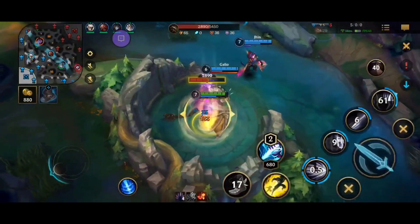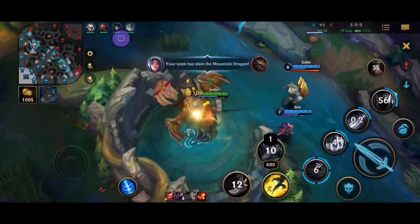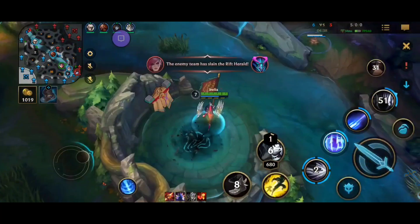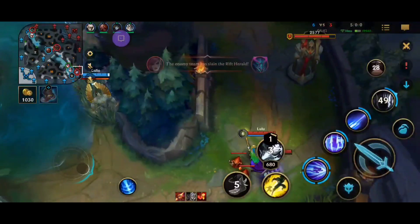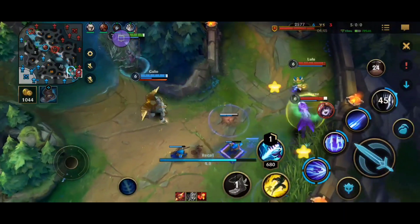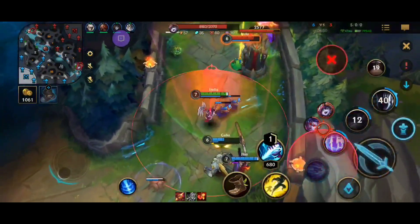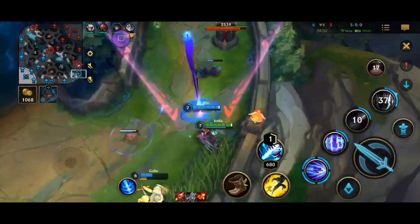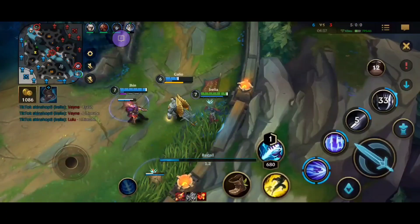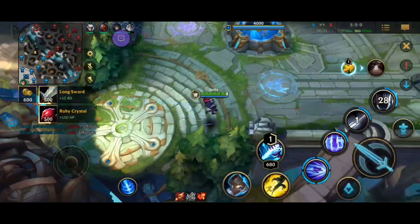We start the Drake — we do it really fast because Jhin does a lot of damage, we get the Drake. The enemy Vi did the Herald but it's fine. We look for bot lane. I didn't trust the Galio — I didn't expect him to just E-flash in. That's my bad, I should have followed earlier, we would for sure kill Vayne. This guy is actually pretty good, he doesn't care, he just goes in. I should trust him more.